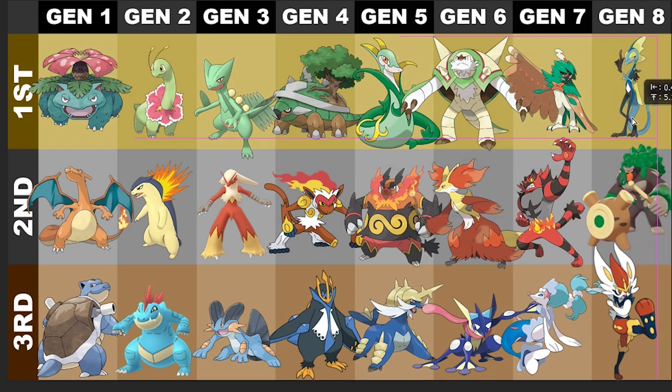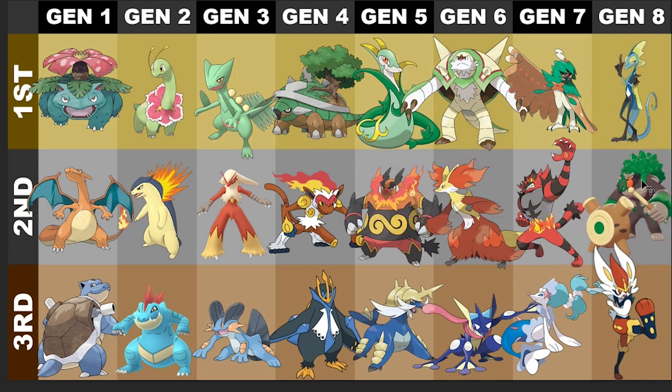Rillaboom is really cool, but I like the drum thing and the whole idea behind it — that's super cool. But I gotta give it to Inteleon, not just because Inteleon was my starter for my Sword Nuzlocke, but think about it — Inteleon is a secret agent. Look at him, he walks around with a gun, he has a move called Snipe Shot. Inteleon takes it.